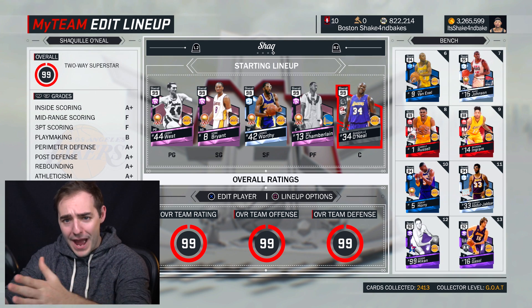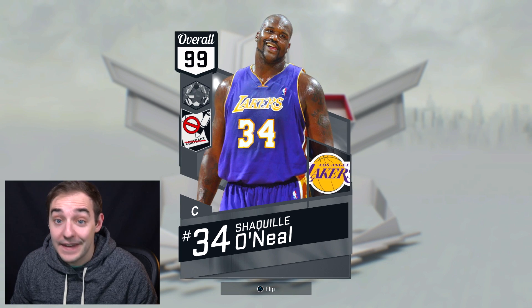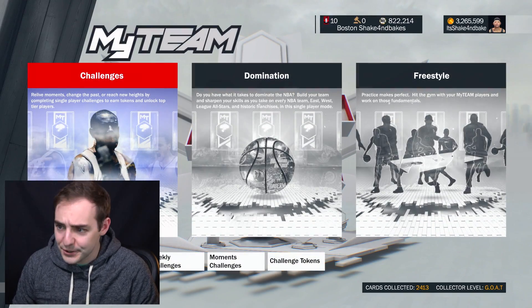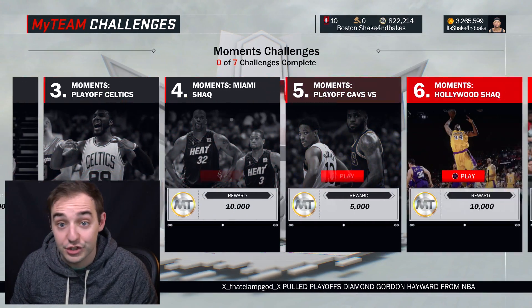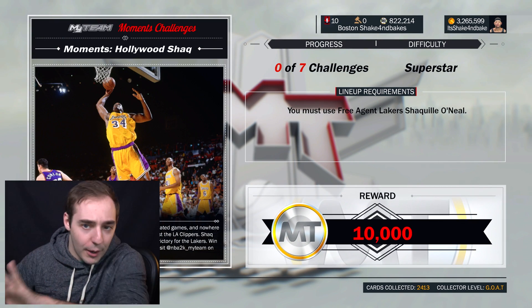What's going on guys? We've got Shaq in the lineup - that 99 overall with the 99 Kobe, got that duo out here. Let's get into some gameplay. I know y'all want to see him, but I only have so many games because you can only use him five times unless you do it with friendlies. I'll probably play some friendlies with him just to show you guys more of him. We're gonna do this Hollywood Shaq combo.